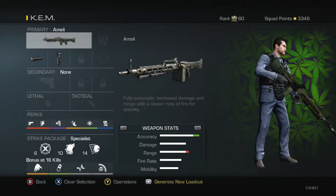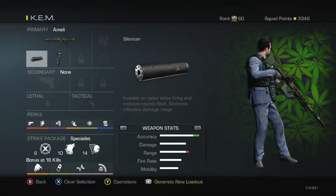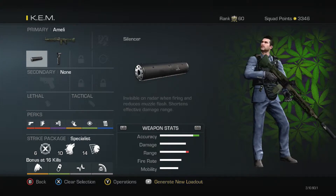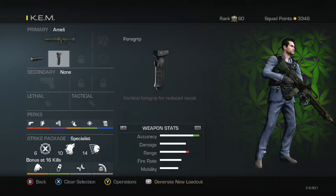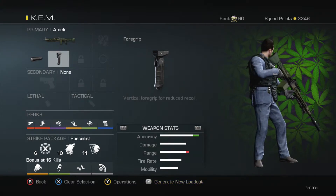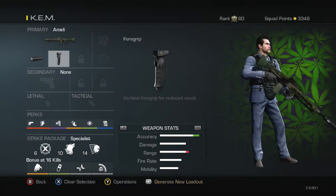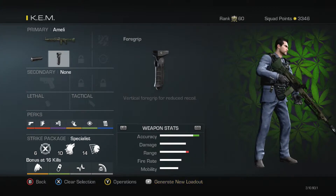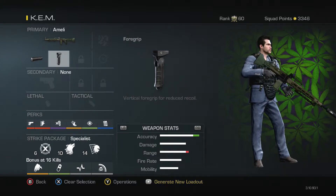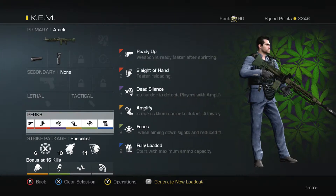For the KEM class we've got the Ameli. I've got the suppressor so that you stay off the minimap when shooting. I've got the ball grip because this gun does kick a tiny bit, but that grip makes it little to non-existent kick. I found it helps at long range and medium range — at short range it doesn't really make that much of a difference because you're going to be fairly accurate anyway.